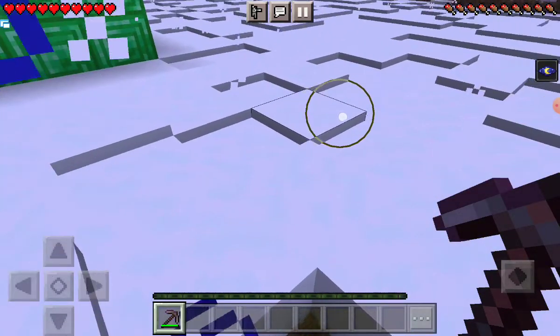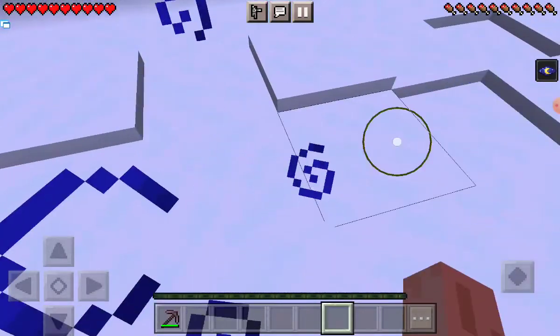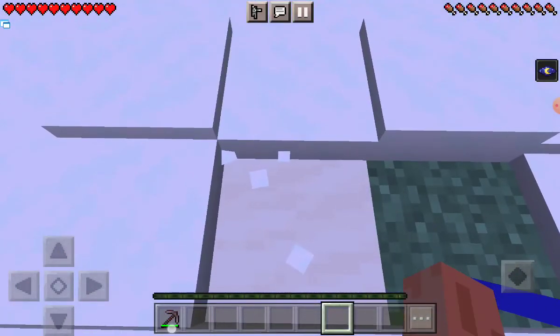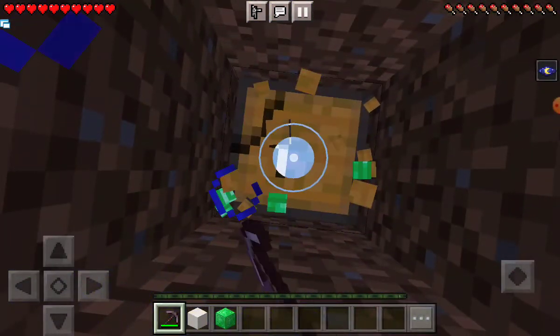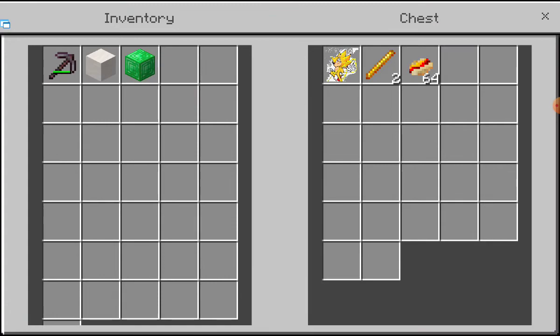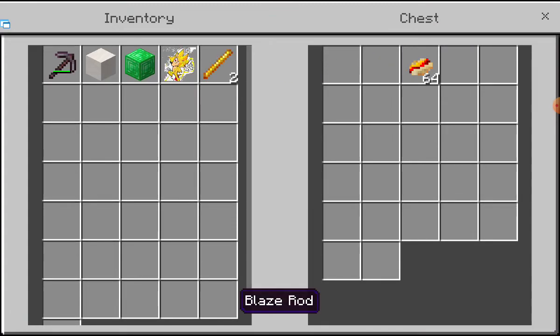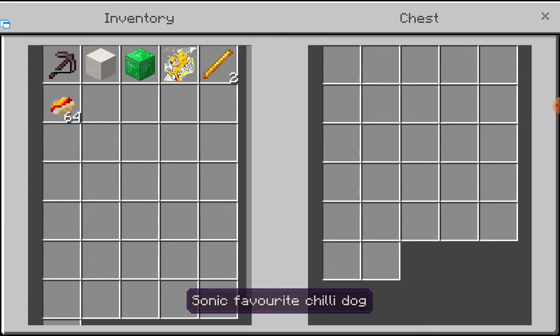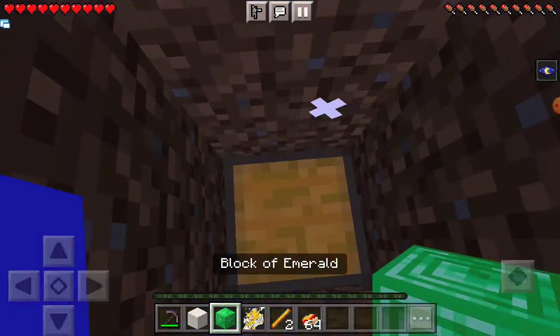Which one was it? Oh great, now I need to break all of this. Oh yeah, found it — it's this one. Mine these blocks. Open the chest and I got the totem from Dyne, blaze rod, and Sonic's favorite chili dog.